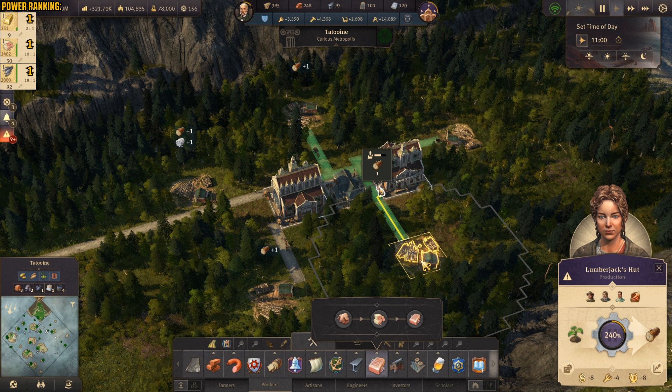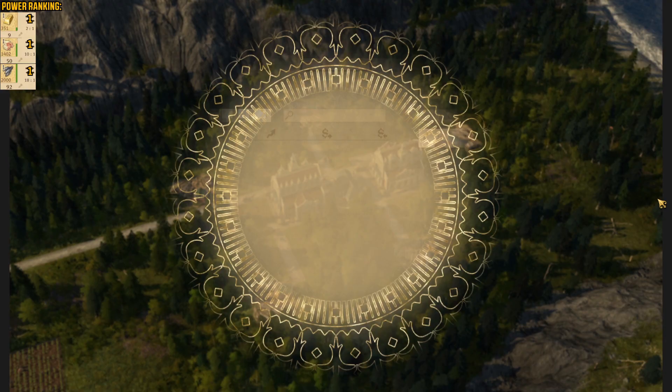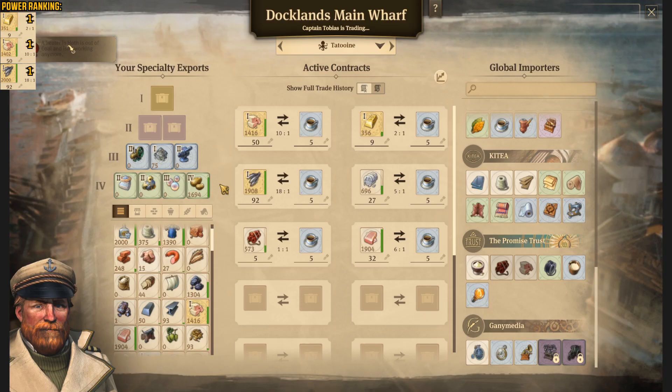They have five additional lumberjack huts and they are producing plenty of wood. How do I know that this is enough wood for my production chain combos? If we go into the grand warehouse and click on the statistic menu, in the production tab we can go and check what about the wood. The green bar is how much we are producing and the blue one is what is the demand. As you can see we have 48 — so we are producing 48 pieces of wood every minute and the requirement is 23. So we still have 23 surplus — we could even sell the wood if we want to.